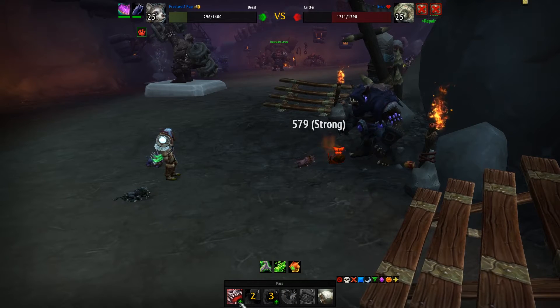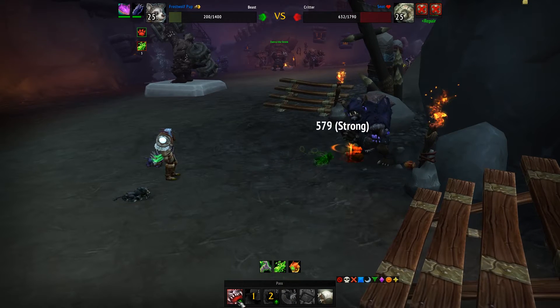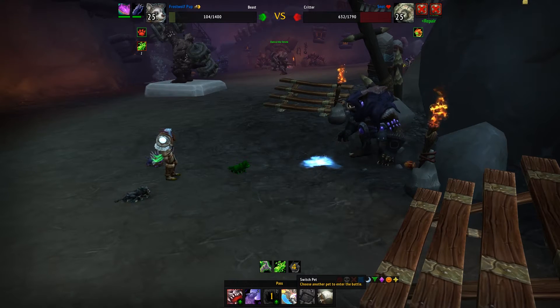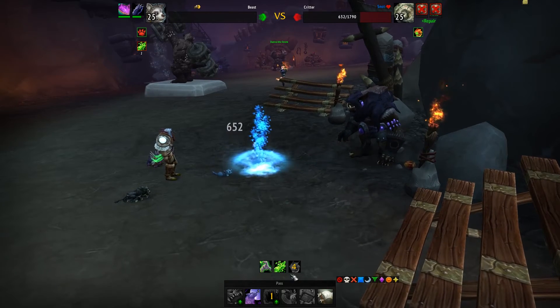The next one is Not, and Not is also green, so just continue with Bite pretty easily. Then go with Howl, Bite again. It's going to submerge, but the Frostwolf Pup is going to die no matter what — it's actually rooted, so it doesn't matter. Just let the Frostwolf Pup die, which is kind of sad.